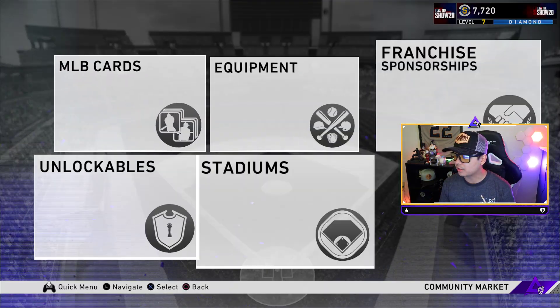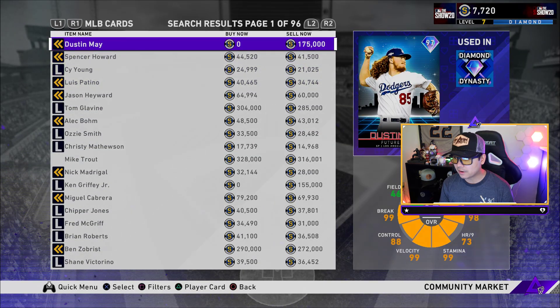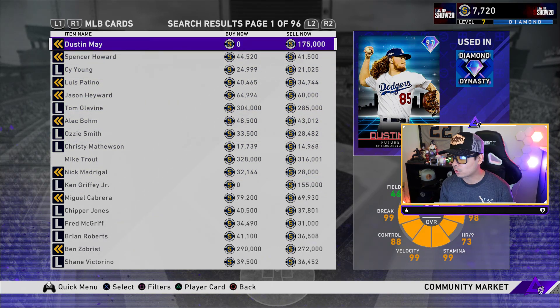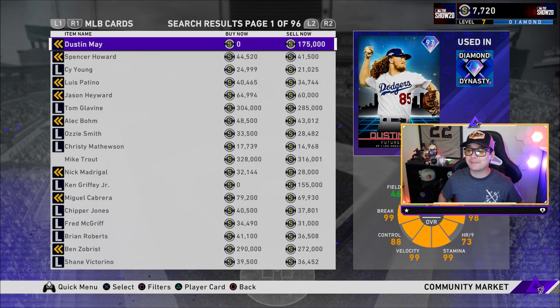Prices aren't final, but I'm seeing around 175,000 stubs — just checking what people are asking right now. Highest overall card in the game this year: Dustin May, Future Stars, 97 overall. I hope he really does pan out.